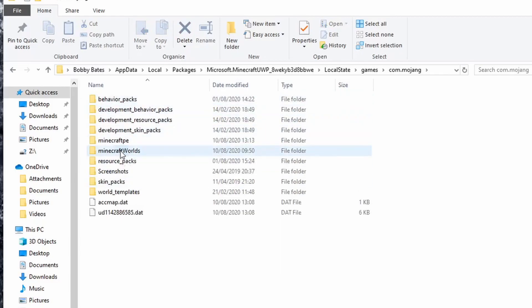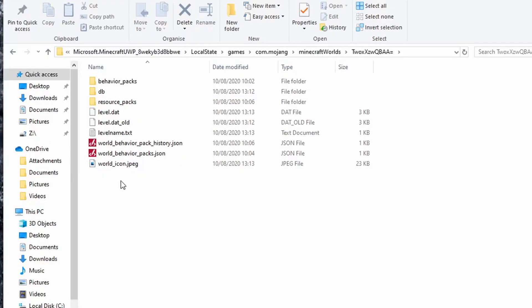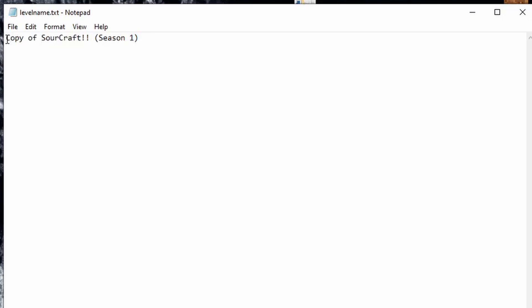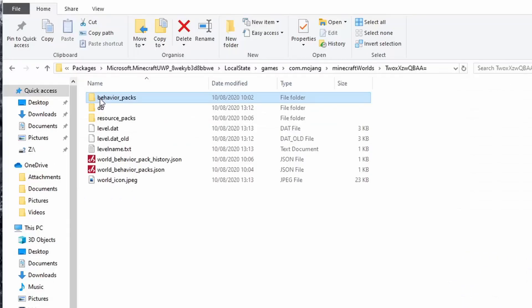First thing you do is go to your games folder and go to Minecraft worlds. Usually the last world — if you order it by date modified, this is on the PC — you will see the last world you entered will be at the top. If you are not sure, just check the level name here. As you can see, this was the copy of SourCraft that I used. So there are a couple of things I had to do here. First of all, I manually created a behavior packs folder — simply right click, new folder — and you need to name it exactly like this, all lowercase.